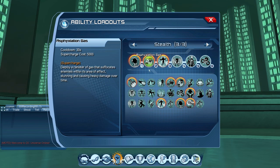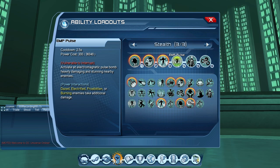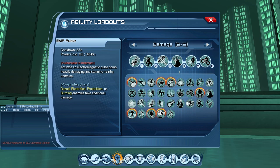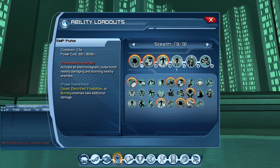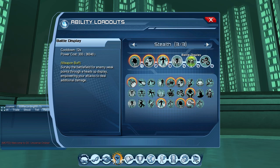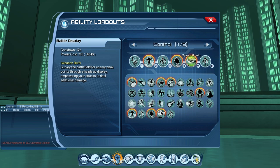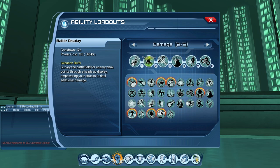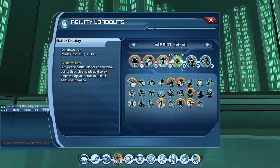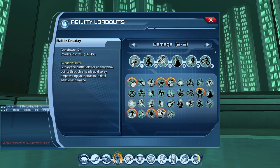The AOE rotation: clip Slots 4 and 5 (Paralyzing Dart + Stealth), then pop EMP Pulse. Barrel Display is optional as a weapon buff. Then start the main rotation: 1, 2, 3, 4 — repeat 1, 2, 3 — and by the time you loop back, Stealth will be off cooldown. Clip 4 and 5 again and repeat. Very simple — no jump cancelling required. Then let's check the numbers on the sparring target.